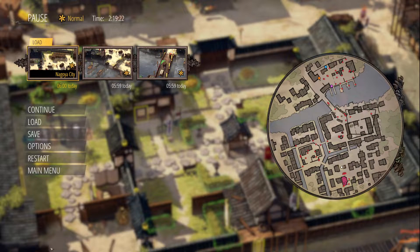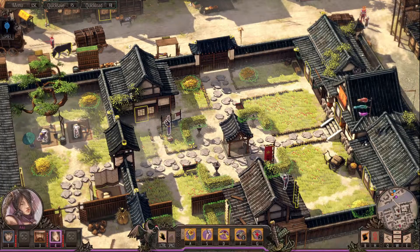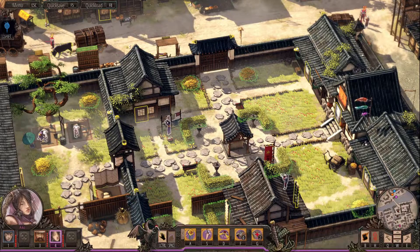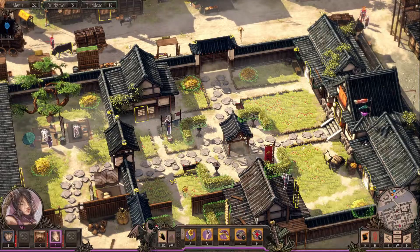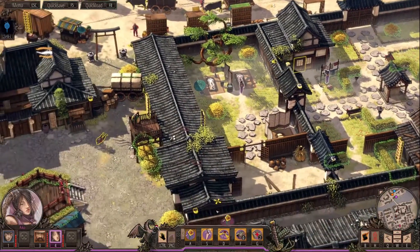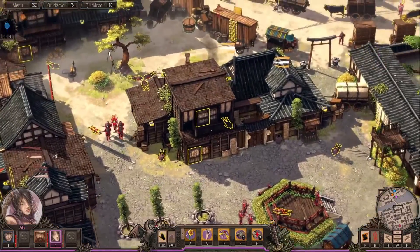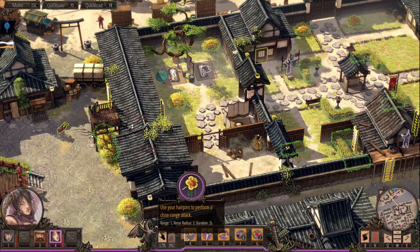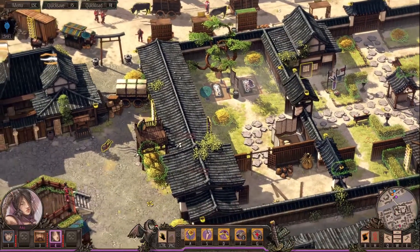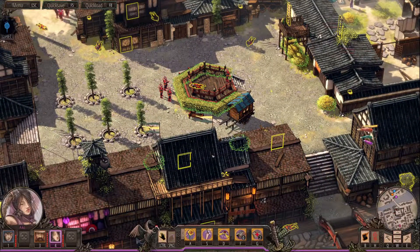Hey guys, Inferno here, returning to my playthrough of Shadow Tactics: Blades of the Shogun — Aiko's Choice. Now where I left off last time I was in this courtyard with my three characters. You'll see a lot of death and carnage over here in some patrols. I spent a good two hours trying to get through this bloody area and I almost damn near gave up.